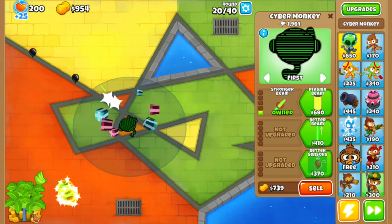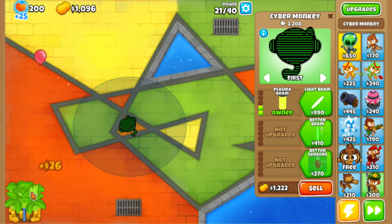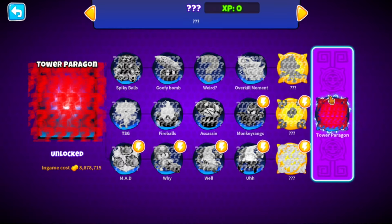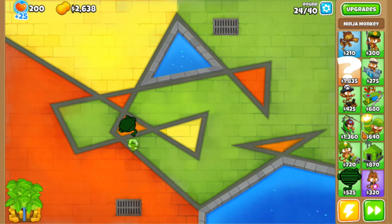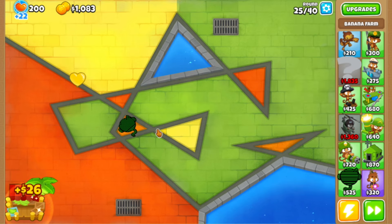I'm not gonna be focusing much on this guy — I'm just gonna farm a little bit. There's also this interesting mystery tower that is just completely mysterious and has a paragon that costs eight million dollars. I do want to get that, but it's going to take some time because eight million is quite a bit.